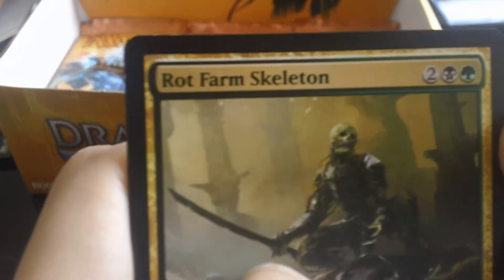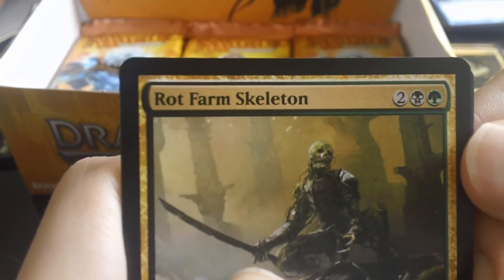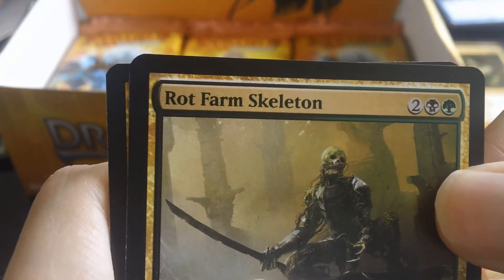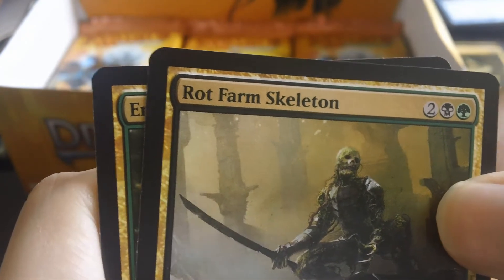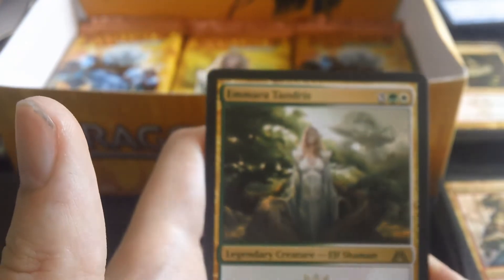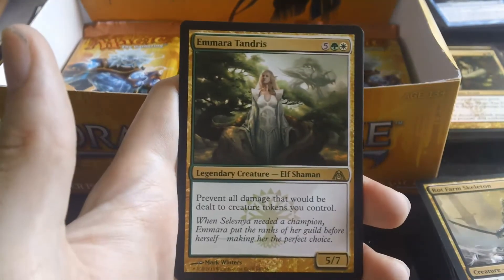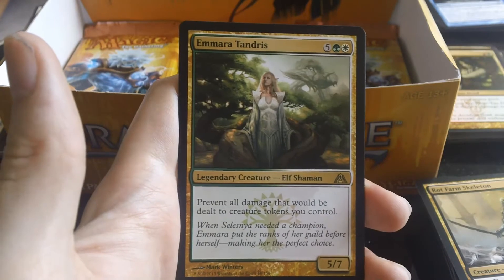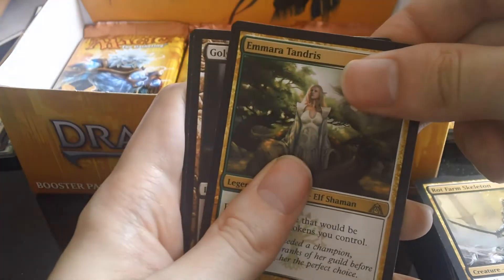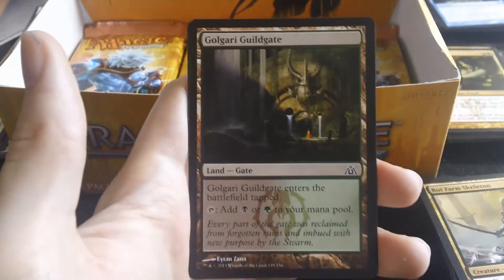The rare is... it's Emmara Tandris — a very bad card, and I got two of them in this box. Pretty sour. We got a Golgari Guildgate. I just remembered I did get one Shockland so far this box, so I've had one Shockland.